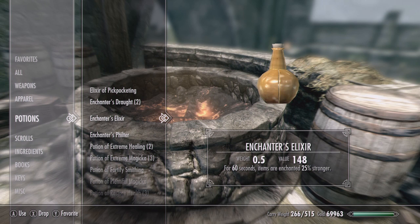To start this off on the right foot, you're going to need an Enchanter's Elixir. These are really hard to find, and what they do is make your enchantments 25% stronger for 60 seconds. If you do not know where to find an Enchanter's Elixir, I will put a link to another one of my videos in the description — it is a detailed walkthrough on where to find one.